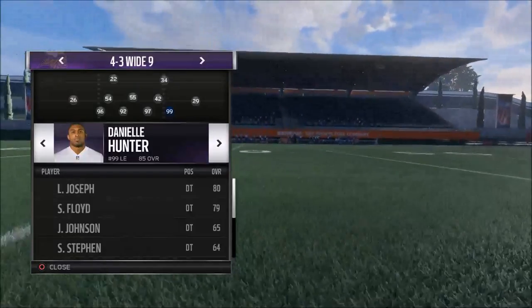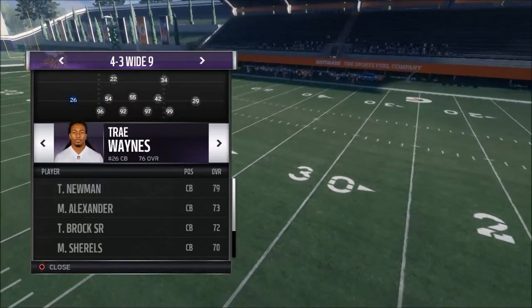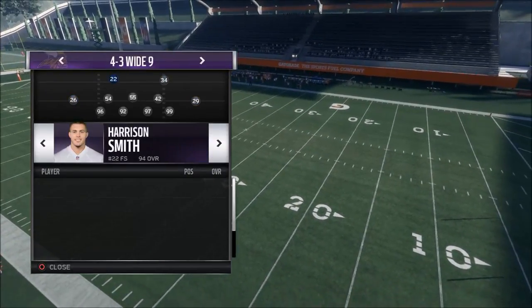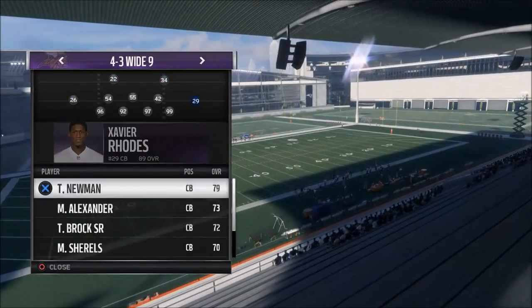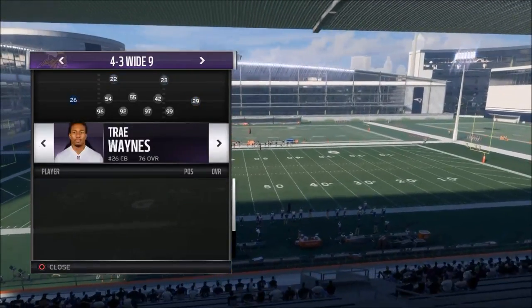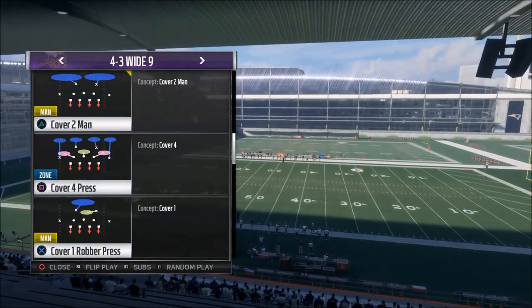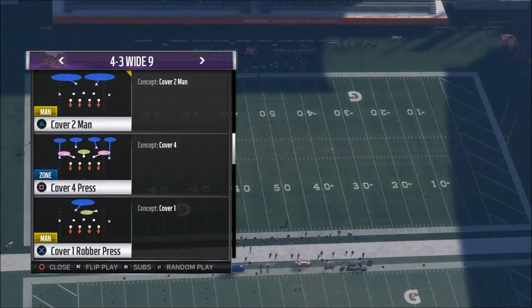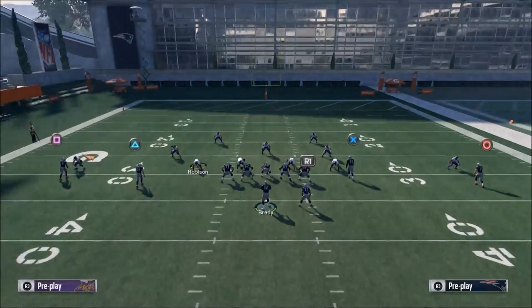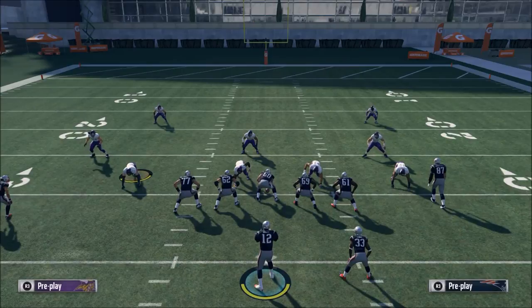I stack them on the right side because the quarterback is more than likely going to use that side. For the corners, I take Terrence Newman and put him back in the secondary. Then I come out and run cover four, but normally I'm going to audible to Tampa Two.